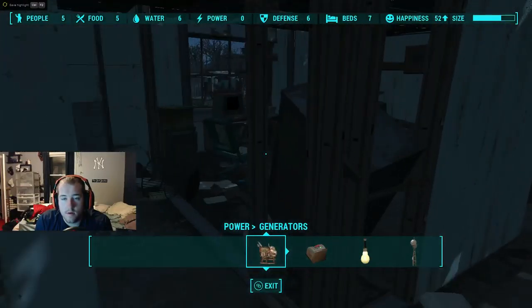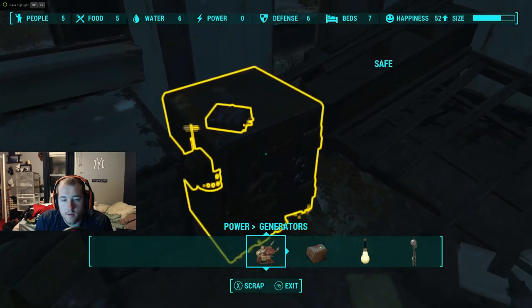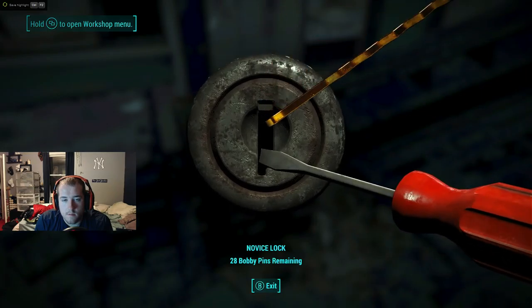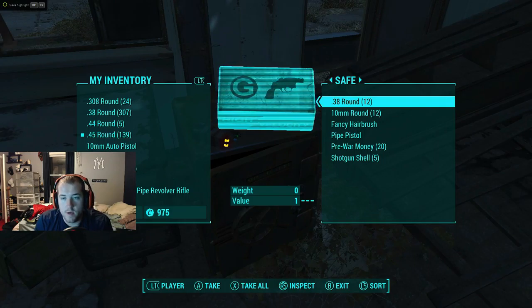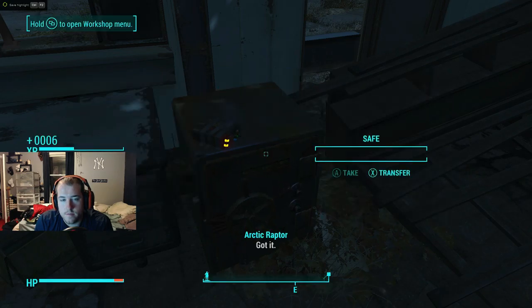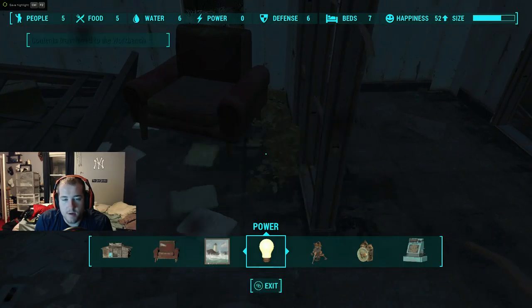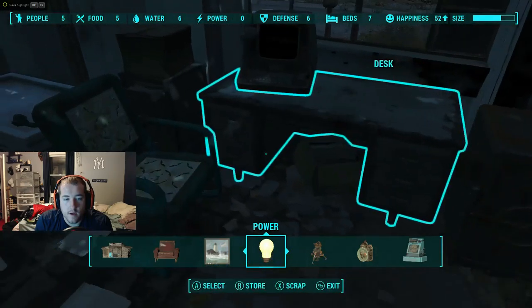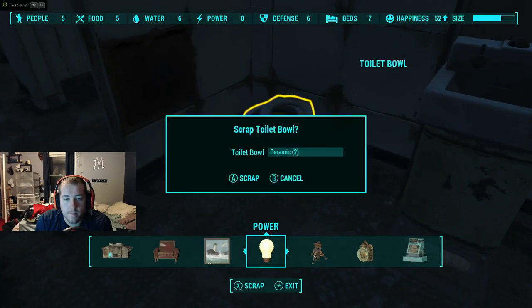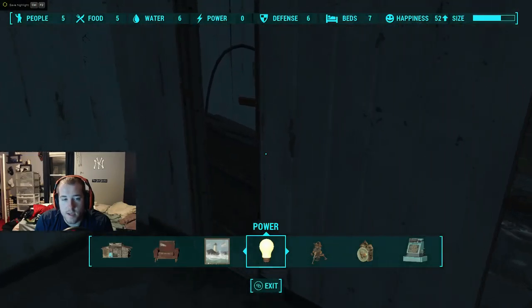I'll be a son of a bitch. What the hell? There's a safe. That's when you don't know enough about your town. Well, that's just nifty. I thought that might happen, I was kind of worried. That's okay, I kind of like that safe there. I may make this like my house or something. Since it's like pre-built, I'm not really that worried. Plus, I can keep stuff in that safe.